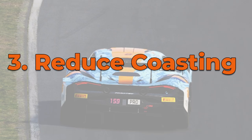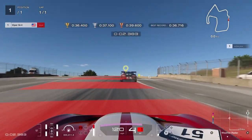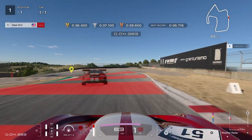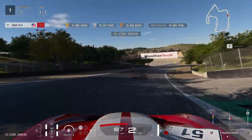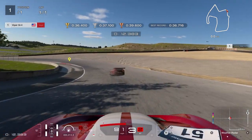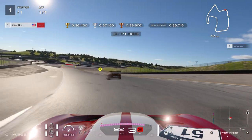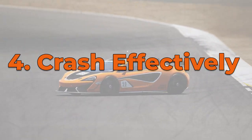Which brings me to reducing your coasting. Try to always have some amount of input from your gas or brake, or both. Coasting doesn't pick up speed, and it only slows you down a tiny bit. If you find you need to coast through a section of a corner, instead try braking later until you slow down just enough to hit the apex of your corner. Of course, you'll want to experiment with gas and brake inputs on every corner.